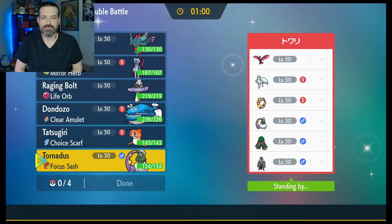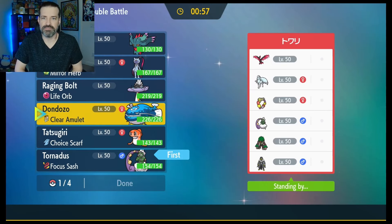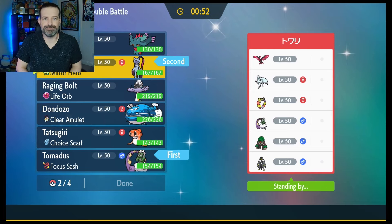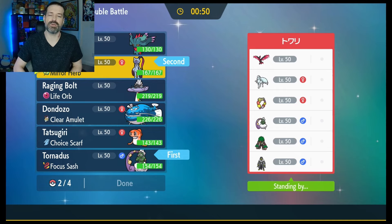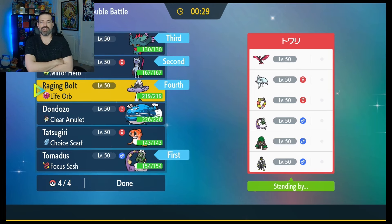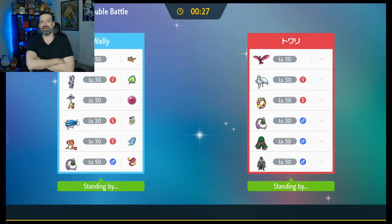Oh, this looks like a fun first battle. It's going to be a little rough, but it's going to be fun for sure. Let's go Tornadus and Sneasler. It's going to be good because if they start with either potential screen setter there, we have the Poison to really go into them. We may have to worry about a Steel Tera, but at least we have a Close Combat for that. And then in the back, let's bring Fluttermane and Raging Bolt as well.